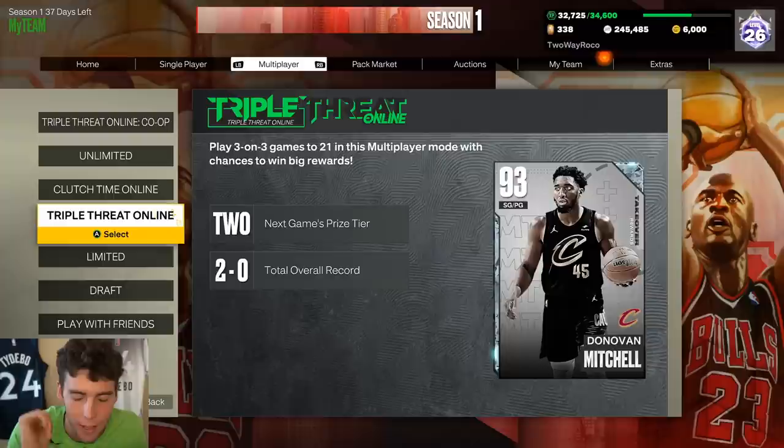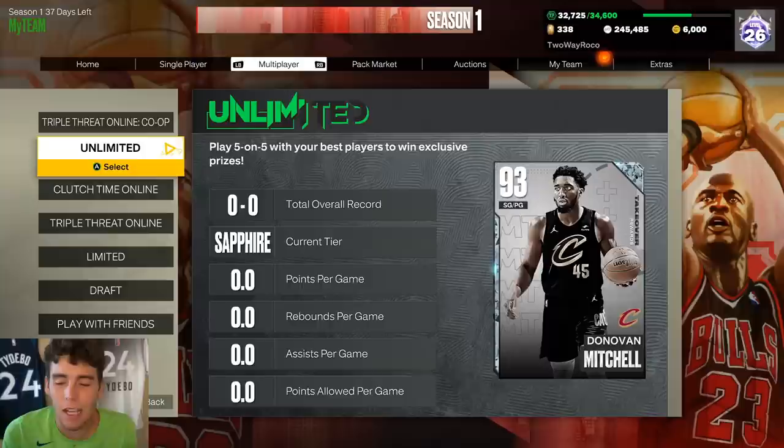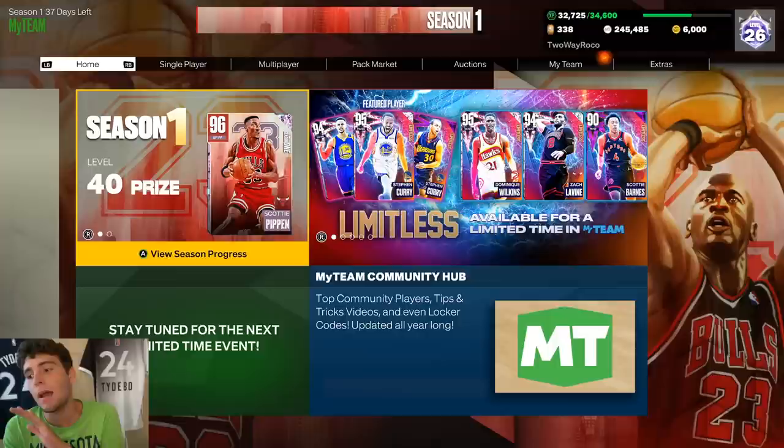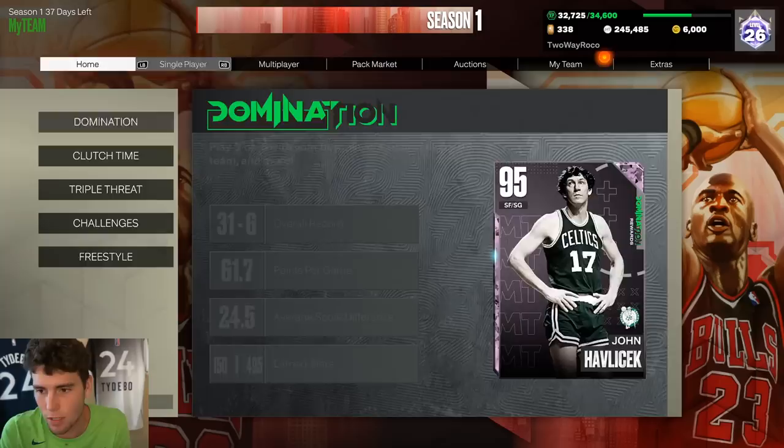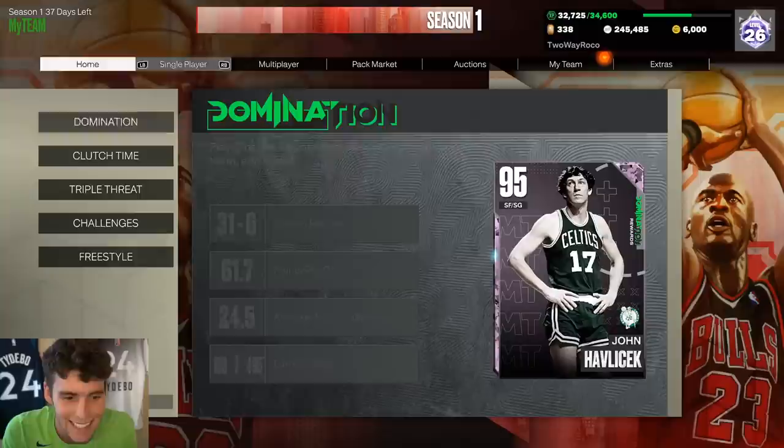It's your boy Ty back here with another video. Today we're going to be talking about how you can get the free New Takeoff Reward Diamond Donovan Mitchell in NBA 2K23 MyTeam — one of, if not the best, point guards you can get in the game. He's not going to be better than Derrick Rose or Russell Westbrook pink diamonds, but after those I think you can make the case that Donovan Mitchell is up next.